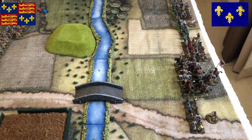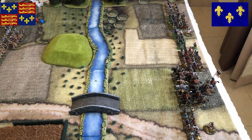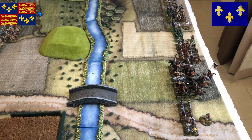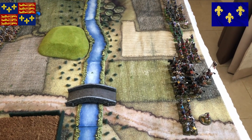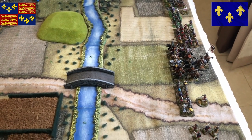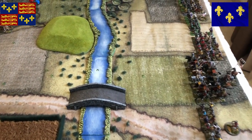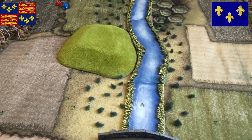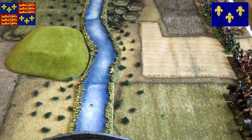The terrain is divided by a river that is an obstacle as per the rules, so anybody entering will be disarrayed, giving negative modifiers. There is a hill that's very important — for the English it gives positive modifiers, and the English need to control it. It's on the English side of the river.